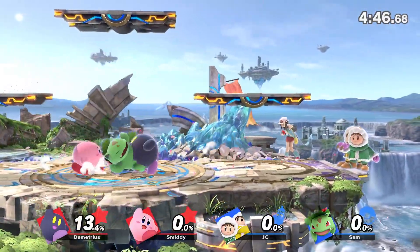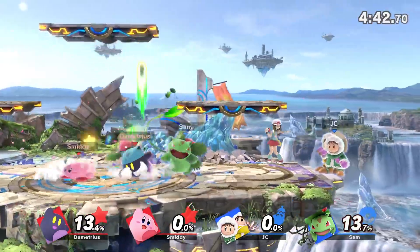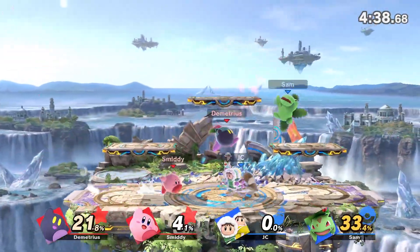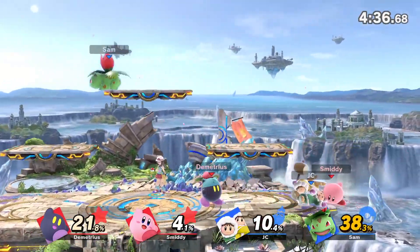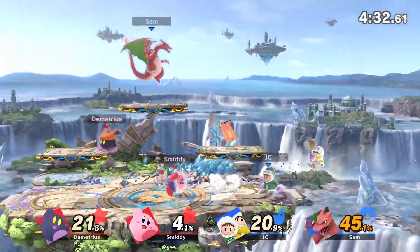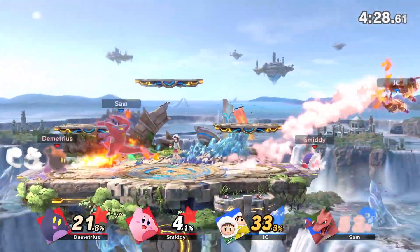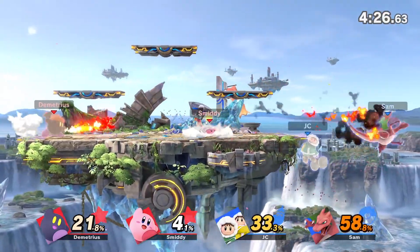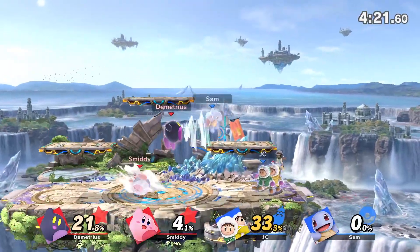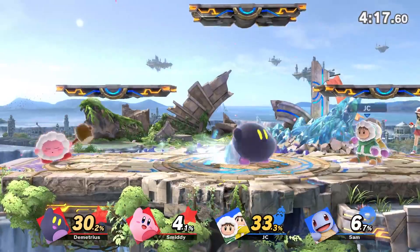I've got Ivysaur up here if anybody wants to try taking a bite. Show off a little Ivysaur copy ability. The Ivysaur copy ability is Bullet Seed, which is incredible. It gives Kirby a lot of vertical range that you wouldn't have otherwise. I might as well switch over to Charizard here as well just to give a chance to show that off.